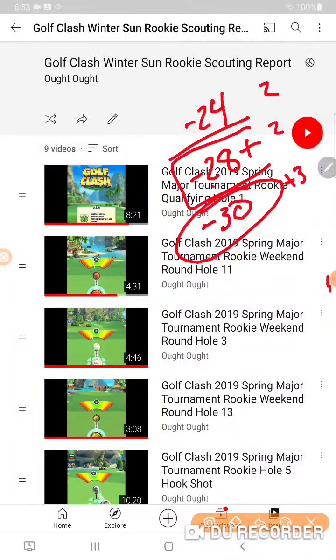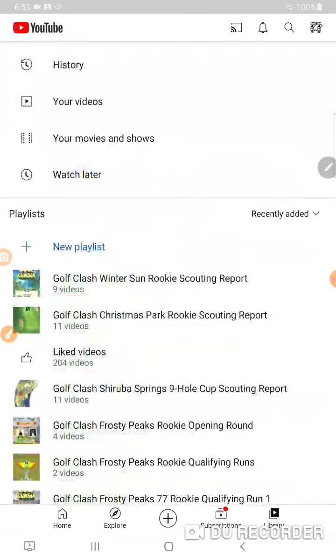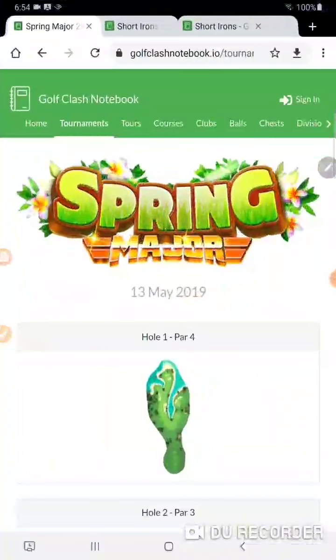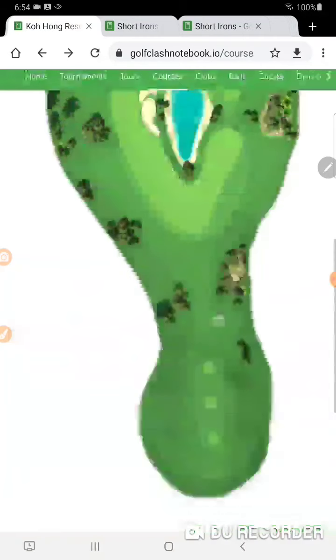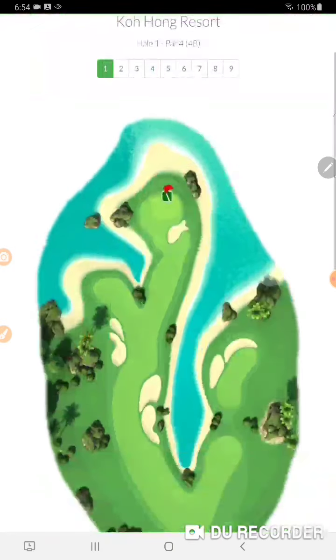It's really going to be important to give ourselves some really good shots on these holes. More than any other course, Kohan Resort is one I'm going to play totally aggressive this week. We're going to play these holes in the exact same order they are in Golf Class Notebook, one through nine straight up.